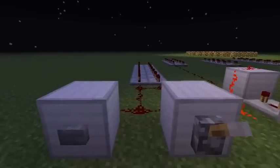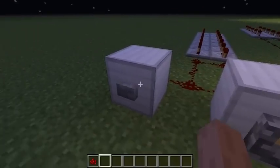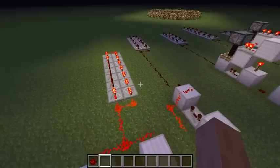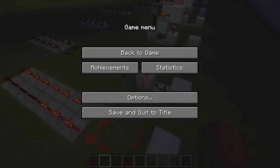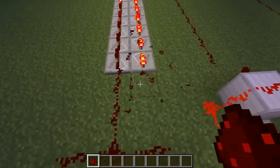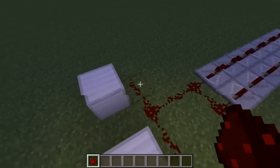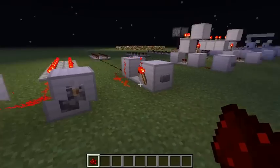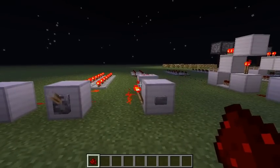Before we start with the contraptions, I have to show you guys that a button always sends out 10 ticks of power. As you can see, this repeater clock has 14 repeaters — 4 of them are not lit, therefore 10 of them are lit, and indeed there is a signal of 10 ticks from the button. Of course, if you use a lever, there's a permanent output, but you already knew that, I hope.